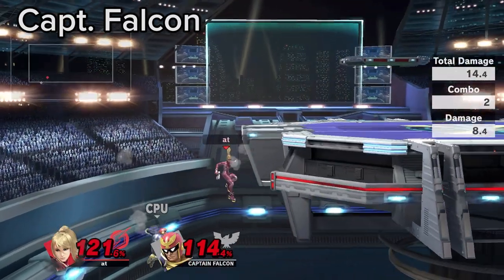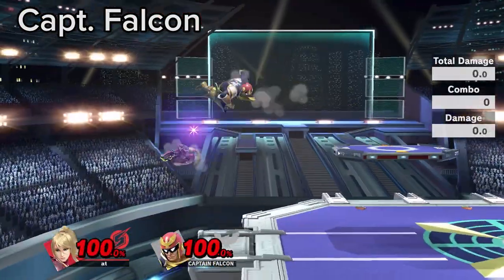By intentionally getting hit by Falcon up B, you can tech jump fair or boost kick as a punish.